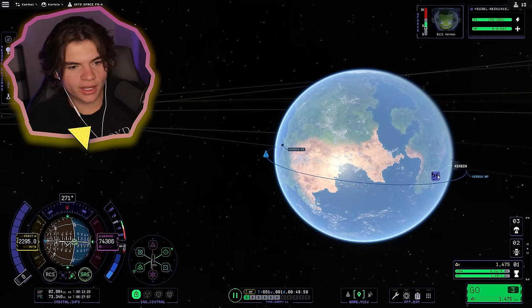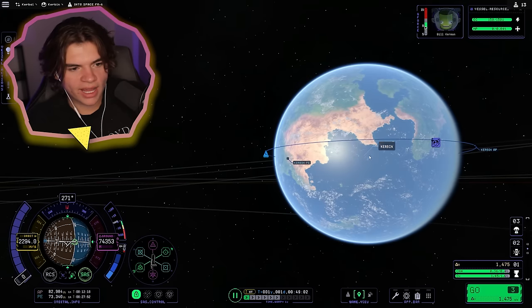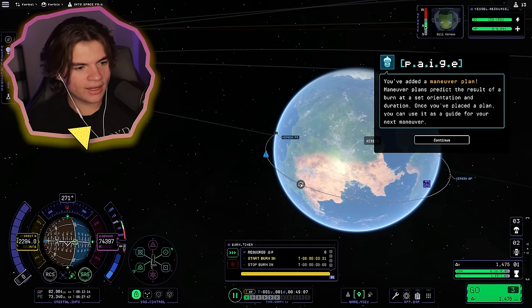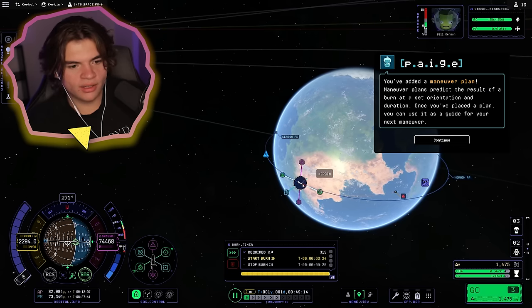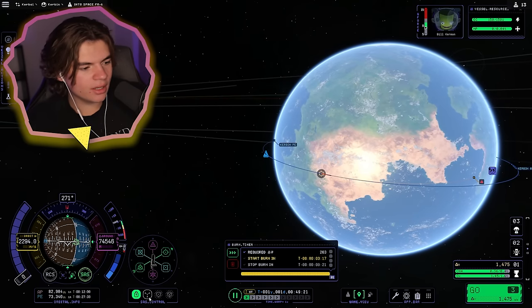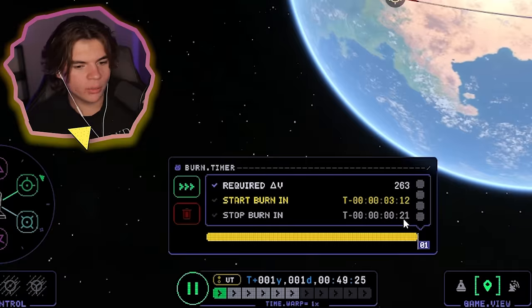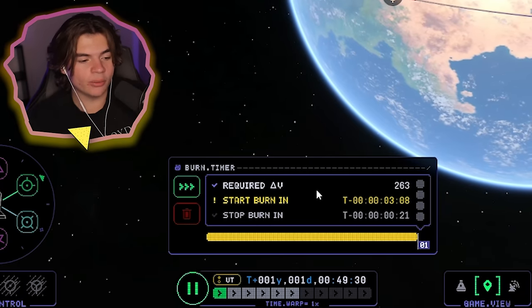We launched from the KSC right here, so we didn't do quite a full orbit, but I'm going to aim for this ocean. We can add a maneuver plan and time it, so we're going to land perfectly in the ocean. This maneuver plan gives us a direction and time to burn — only 21 seconds, using 263 delta-V, and we have 1400. So we'll definitely be fine on fuel.